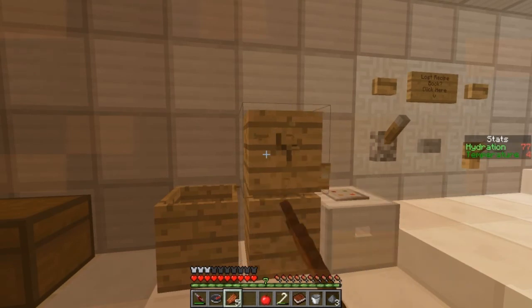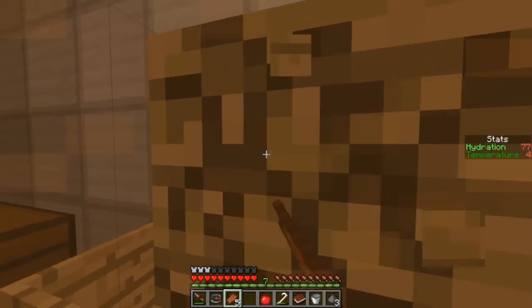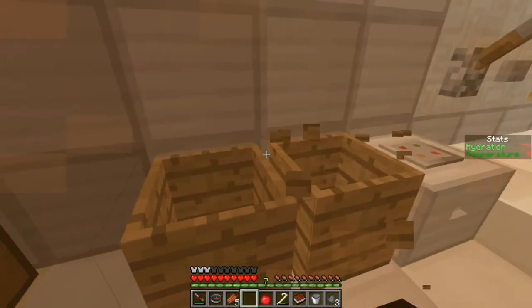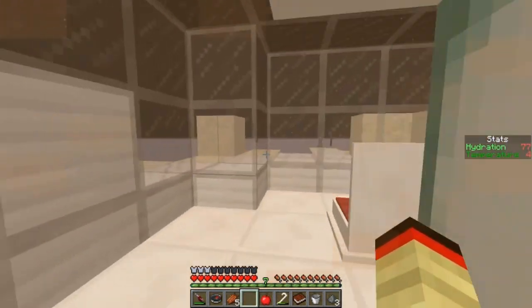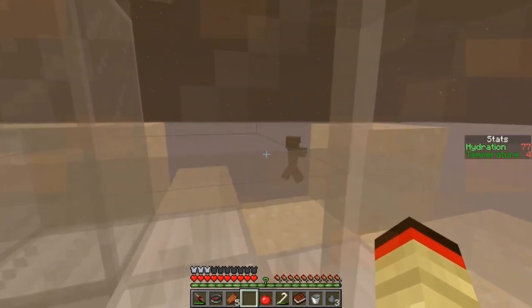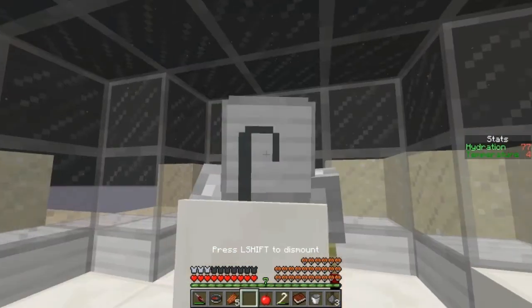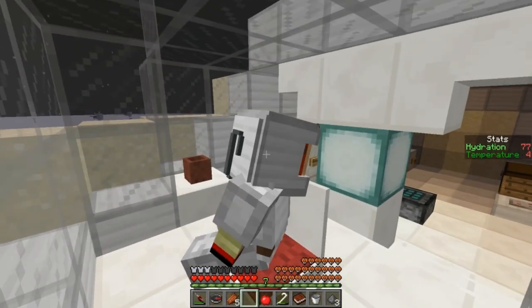We have a ton of barrels now — I guess these are kind of useful. All right, that's gonna end off this first episode of Planetary Confinement. You definitely don't get items when you break them with your hands. I will see you guys in the next episode of Planetary Confinement where we will hopefully — what the f***?